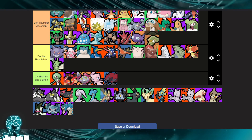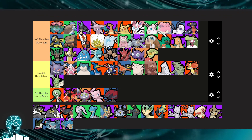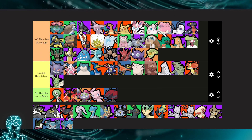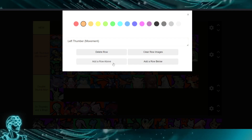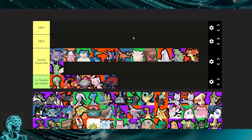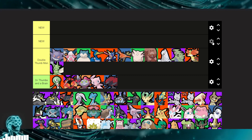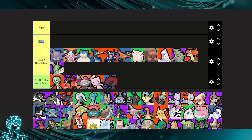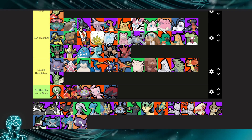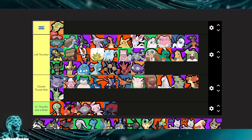Did we remove the zero thumb category? Yeah — let's add a zero thumbs tier up here: zero thumbs and no brain. We need Aurora Veil and auto attack. That category is no thumbs.